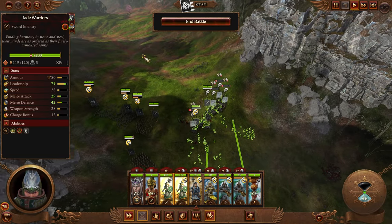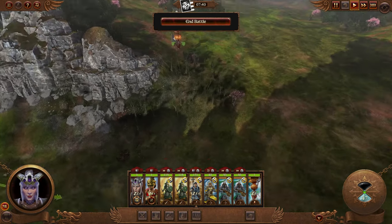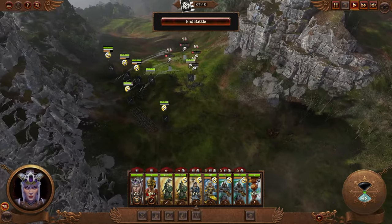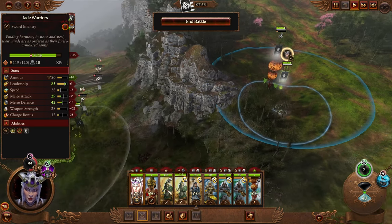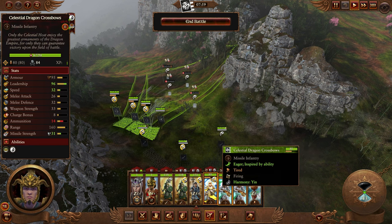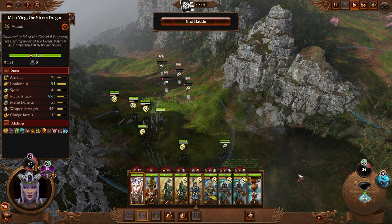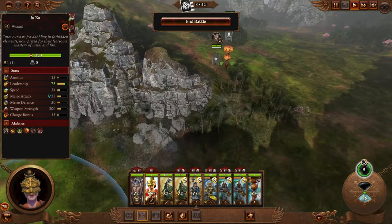You can also drag-click a box to select units, like any RTS game. A quick tip: if you have a unit selected and want to deselect one, hold Control and click them individually — same as selecting. So if you wanted every second unit, hold Control and click each one individually. Every now and then sprinkle in some magic during the engagement.